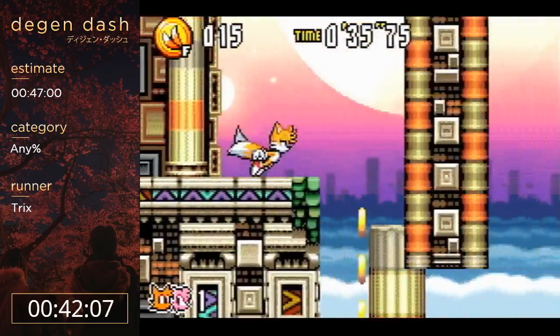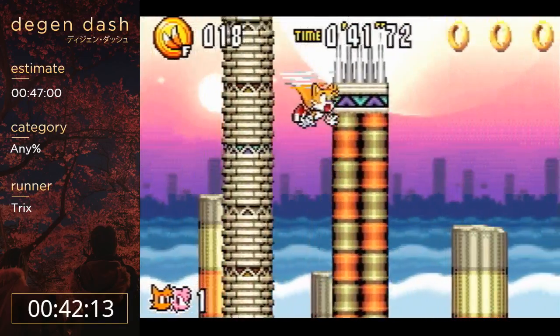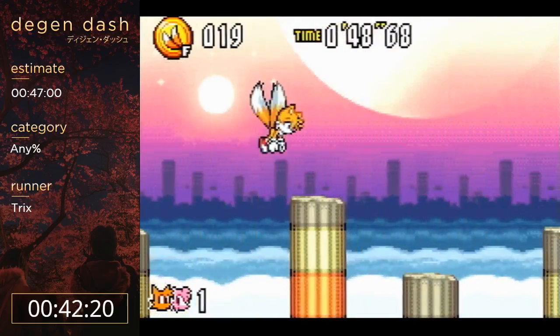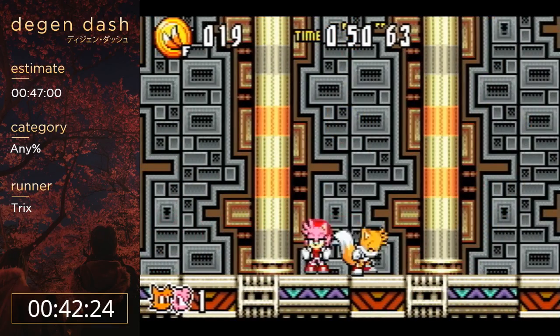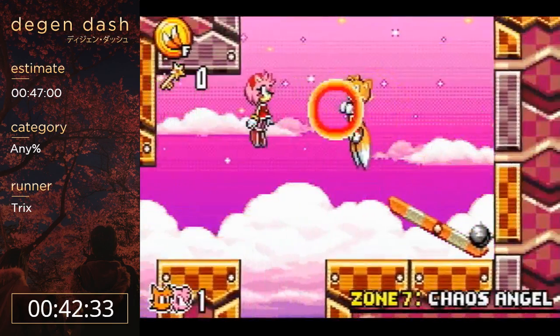Made it that time! This is the part that you can't skip without Tails and Amy specifically - otherwise Tails just does not get enough height. Somehow I landed on the one pixel of the spikes before they came up, I just had to guess what pixel to land on. Alright, yeah, all according to plan! That level went really, really well - I'm very proud of that.